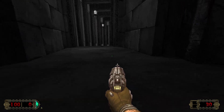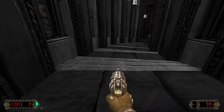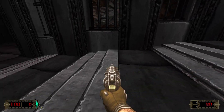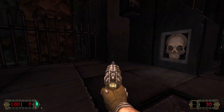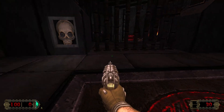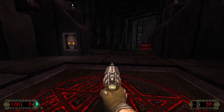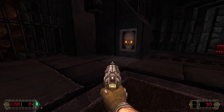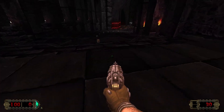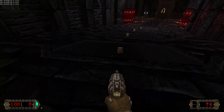We're going this way. We do have a jump — not a double jump, but we have a jump. We got a spiral staircase here. Again, we haven't fired a shot, we haven't even seen a demon yet. We're just building the atmosphere — going into the bowels of hell here, and once we go in there, there's no coming back. Okay, we get some ammo.